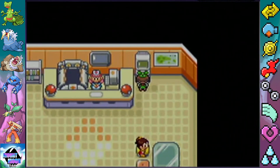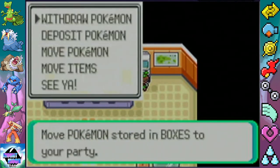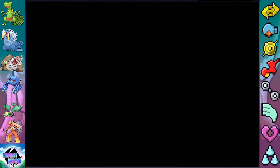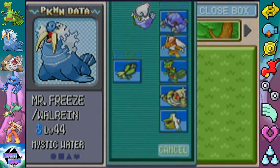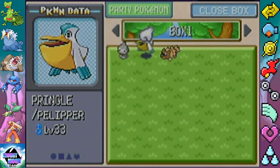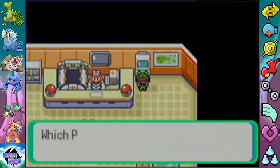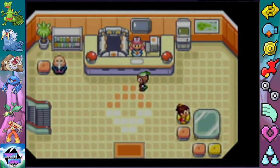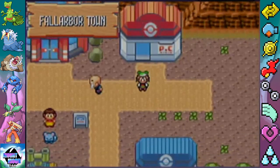You can teach Pelipper Waterfall. That's right — everyone yell at Chris! Nope, only Fly for Pelipper. Those are the only HMs that come in.